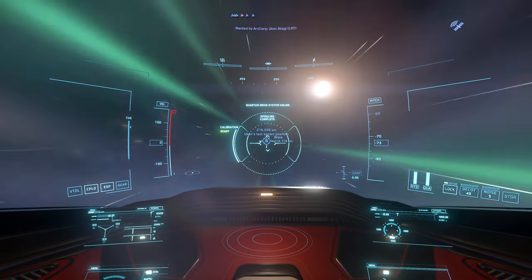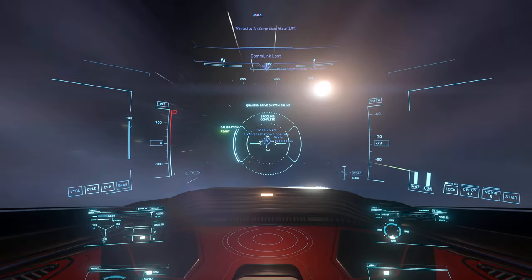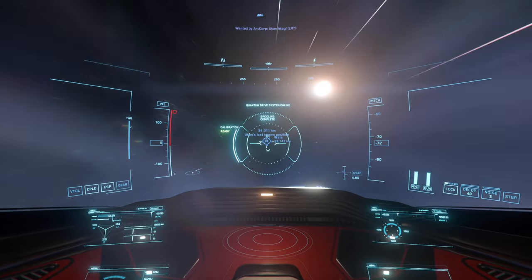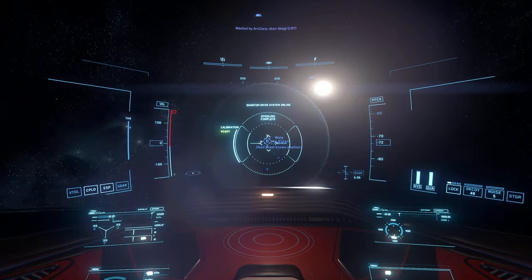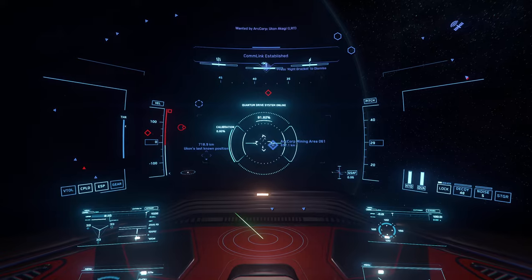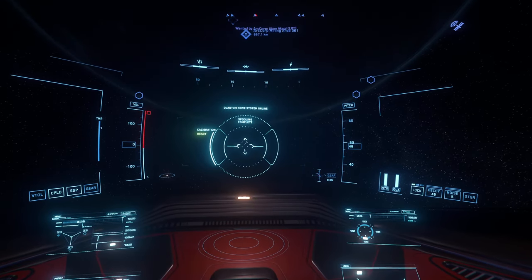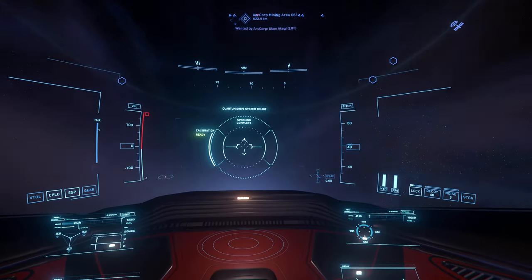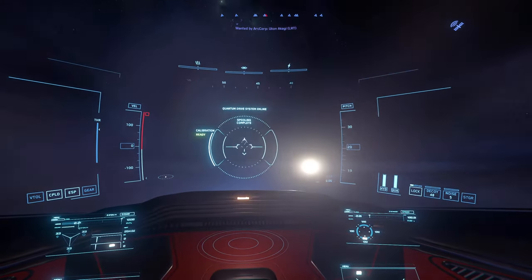We're going to maintain the power settings split equally between thrusters, shields, and energy — just like the last fights — to compare the effectiveness. I can put bigger guns on here, like ballistics, but if you don't hit your shots you're not doing any DPS even though you potentially could be doing more. I don't know why all of a sudden all the bounties are in the middle of nowhere where you can't quantum jump to them. Used to be they were all at points of interest.